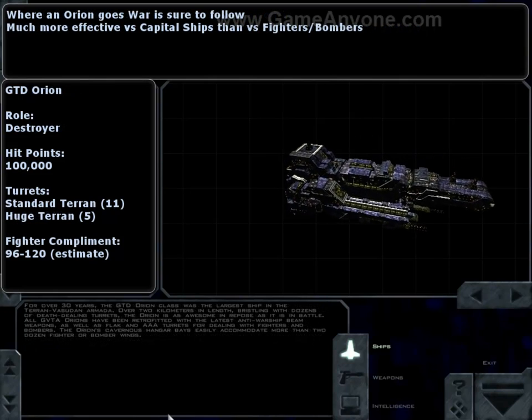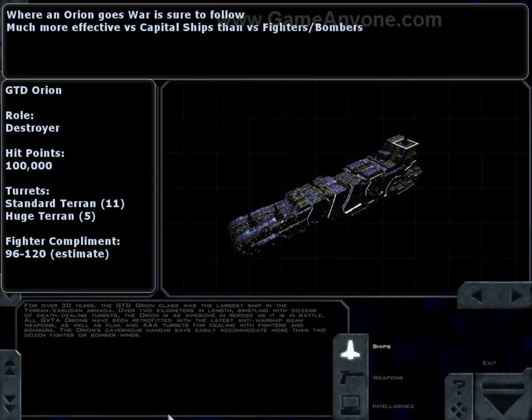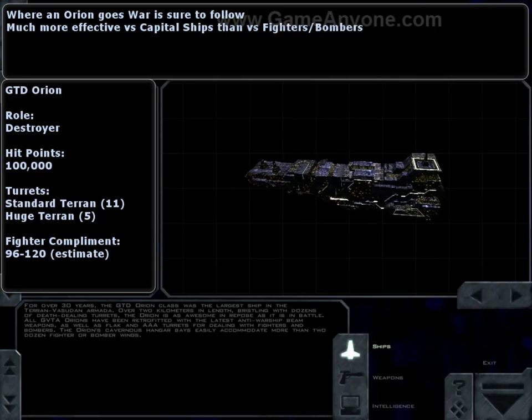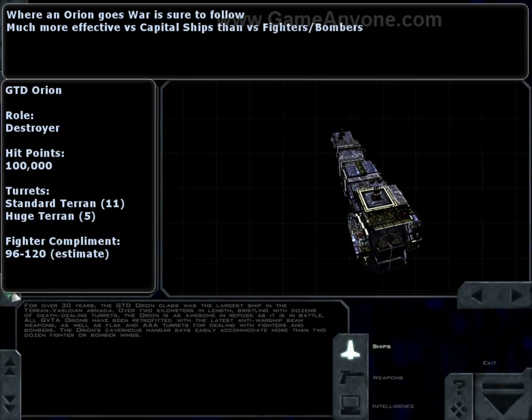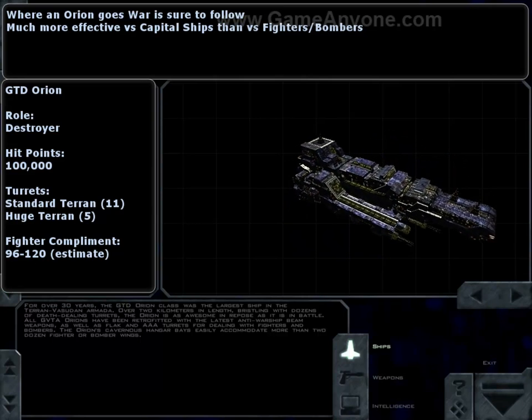The final GTA ship we're going to look at, and certainly the most famous, is the GTD Orion, named after the Greek hunter so great that Zeus placed a constellation among the stars. A pretty big monster — it's got the least hit points of any destroyer in the game, but it's the iconic destroyer for the GTA in Free Space. It's going to be very hard to destroy without a large amount of firepower, pretty effective against capital ships, and with an awful lot of fighters to defend against bombers.